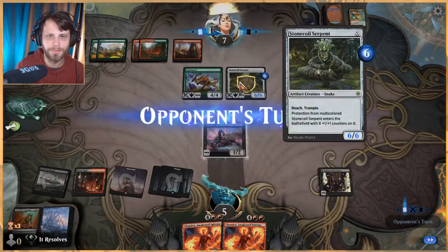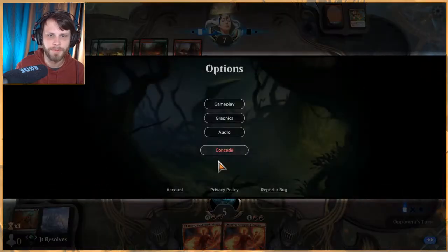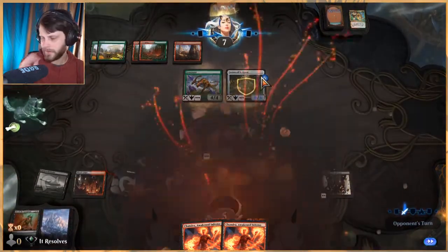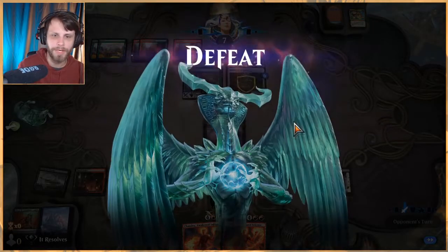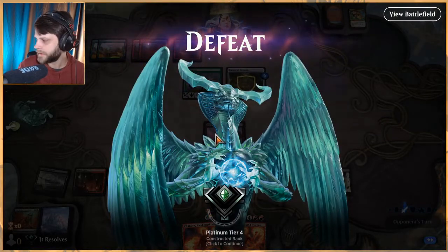We just lose — they both have trample. Unfortunately a pair of Chandras stuck in our hand was a pretty big setback, but it is what it is. Let's go ahead and jump into game two, let's see how we do.